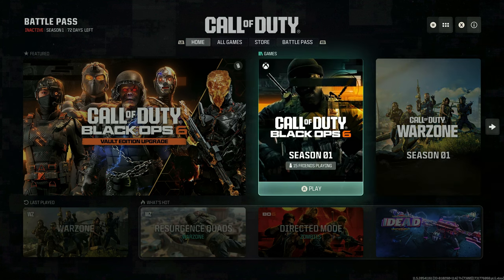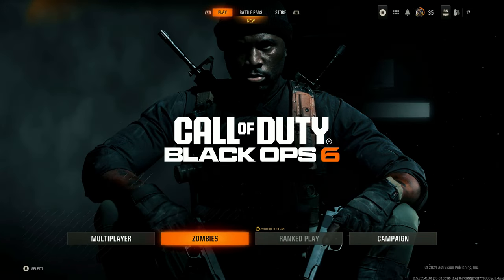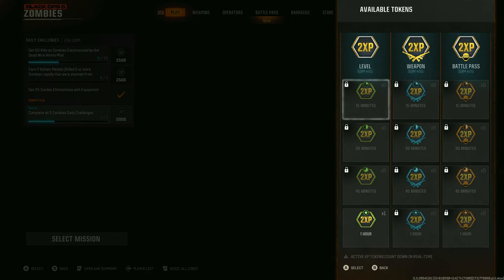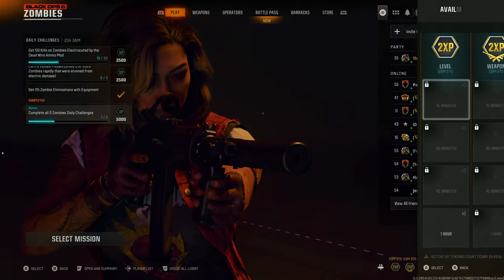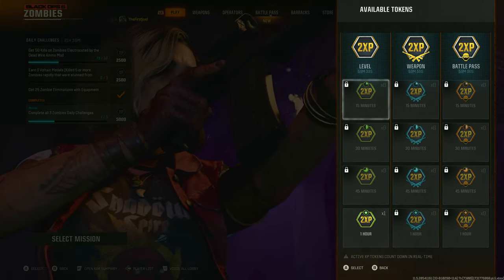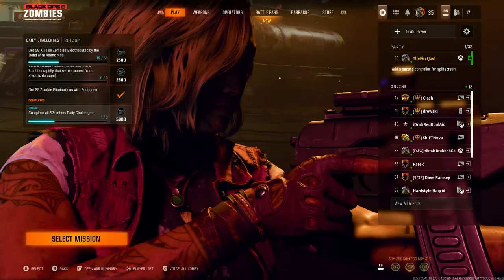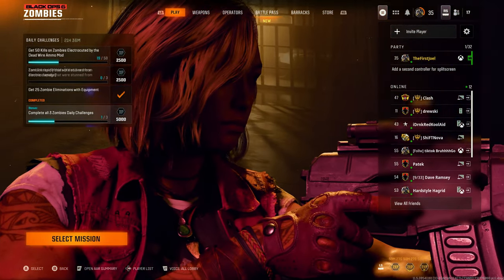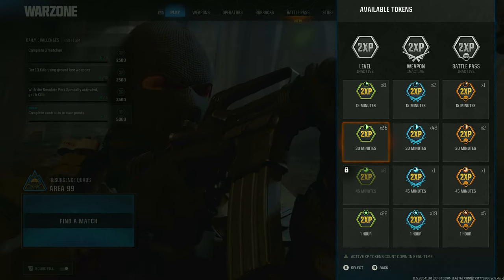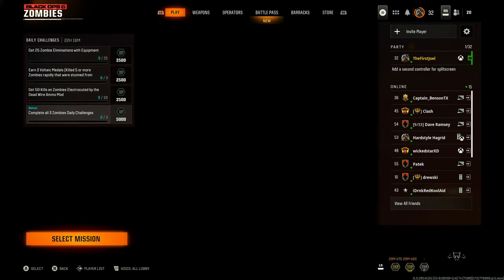Then I back out and go back to COD HQ. I go into Black Ops 6 again and come back into zombies. And boom — now I have XP counting down in the menu. It says double XP and I have an hour remaining for each. It starts counting down in real time. You might think this is just a visual glitch and doesn't actually work — but no, I have footage to show that it actually works. It's active. It says it's active.